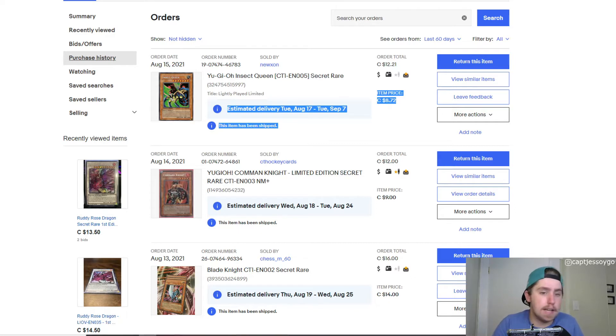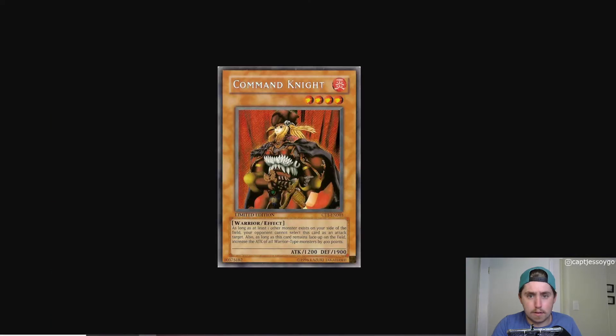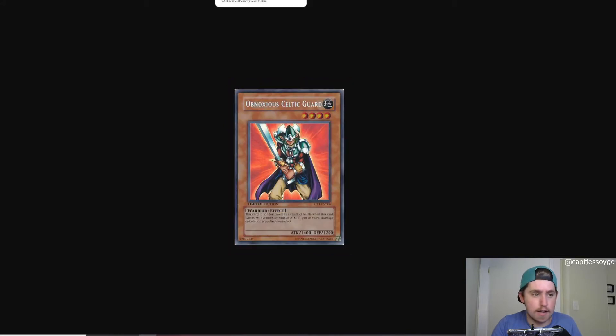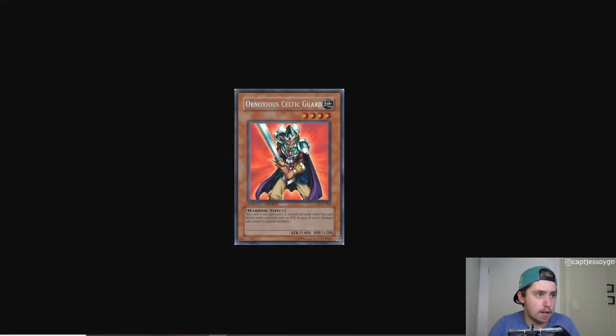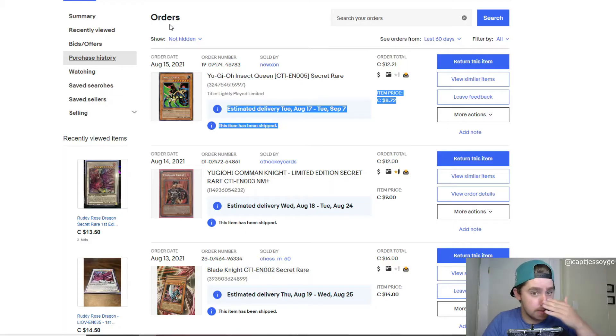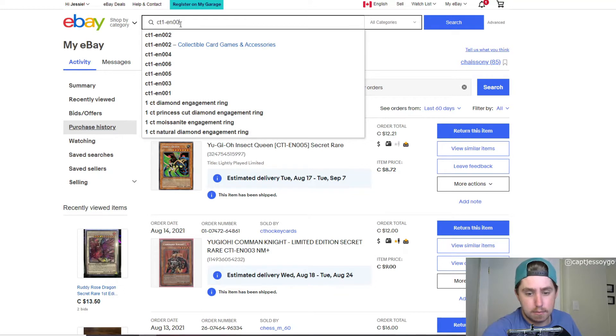At that point I had five of the six purchased. The last one I was missing was Obnoxious Celtic Guardian, and I just couldn't find it anywhere at a decent price. People were listing light play copies on eBay at $17, $25, even $50 — way overpriced. On TCG Player you can buy these at around $6 to $8 US. I don't want moderate play; even light play or near mint was going to run me almost $20, which is super overpriced.